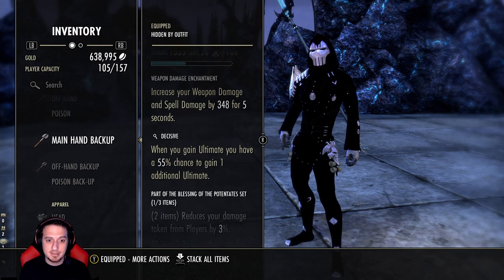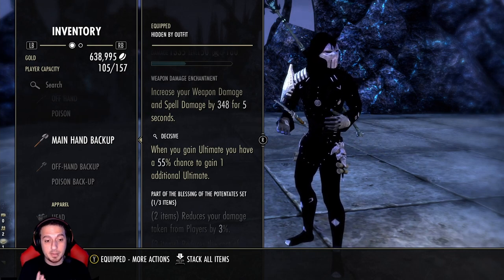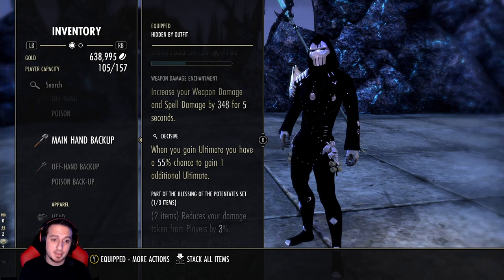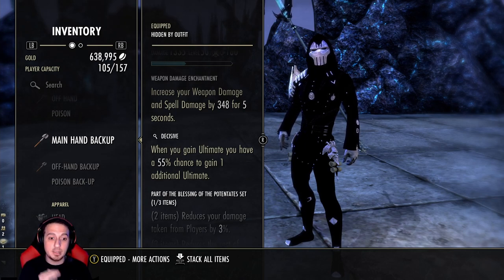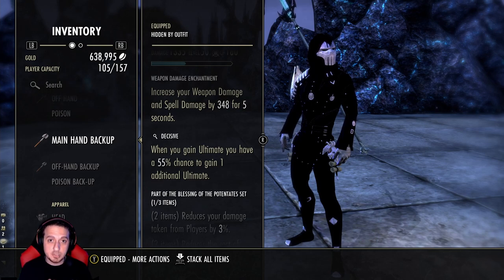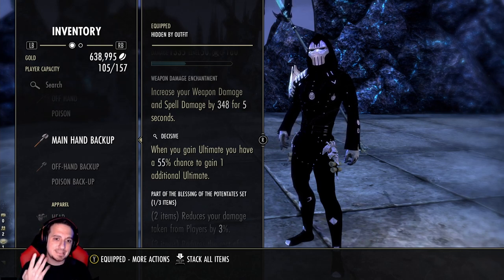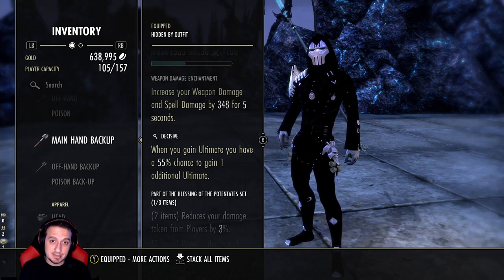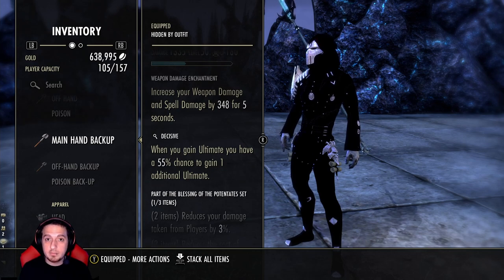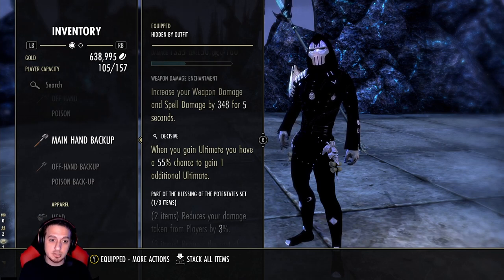Decisive is actually amazing. I'm really considering running this on almost all my DK builds, at least on the back bar from now on. We have four different instances of how you get your ult: a Blood Spawn proc, passive ult regeneration, and minor and major heroism up at all times. Decisive has a 55% chance to generate one ultimate — we have four instances of this, so do the math. You probably have a probability of getting an additional two ultimates per second. Your normal ult generation gives you three ult per second; Decisive gives you two additional, so it's 66.6% more ult generation just by having Decisive.